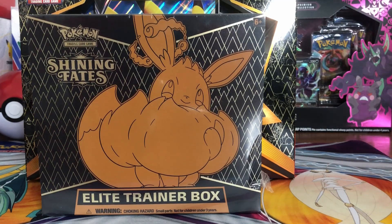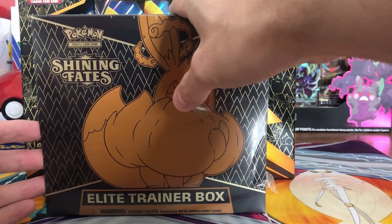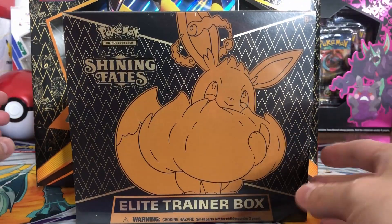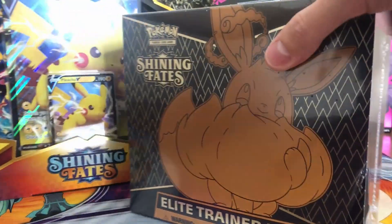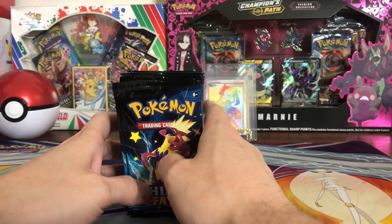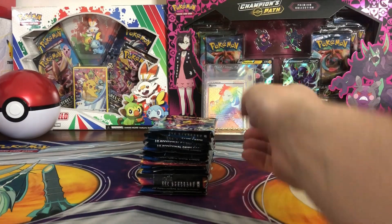Welcome back to more Pokemon openings. Today we have even more Shining Fates — one Elite Trainer Box and one Pikachu V Collection. As always, my wife Marichelle is here to help me open these up, and we'll have a battle to see who pulls the best stuff. There are 14 packs here in total. Marichelle, do you want to go first?